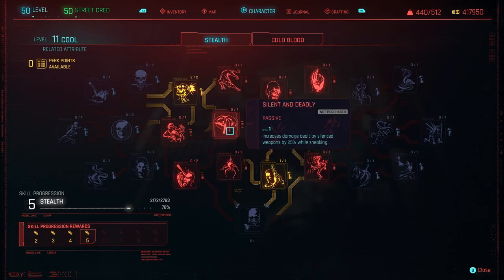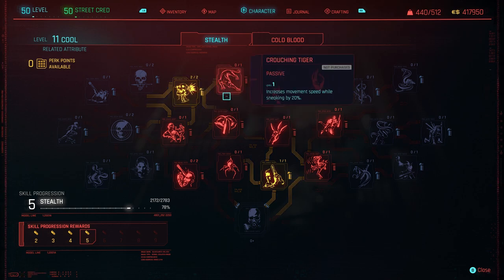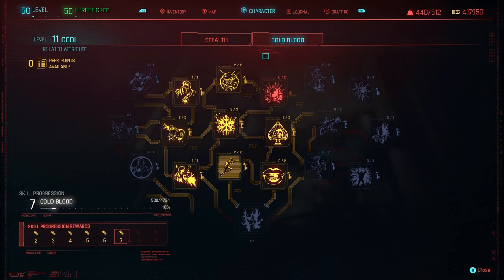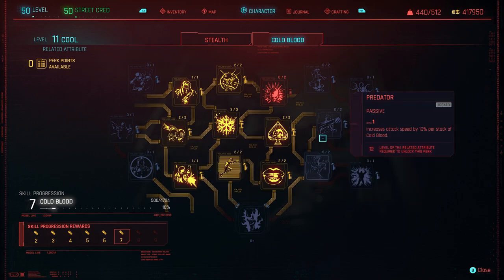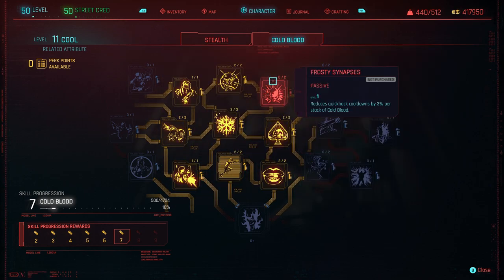Over here on Cool — in the Stealth tree I've got: increases damage from headshots fired from outside combat — so just throw a long-range rifle. And Assassin — deal 15% more damage to human enemies. Always a good one to have on, and pretty much everything you're fighting is human most of the time.